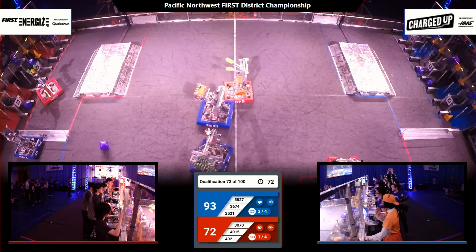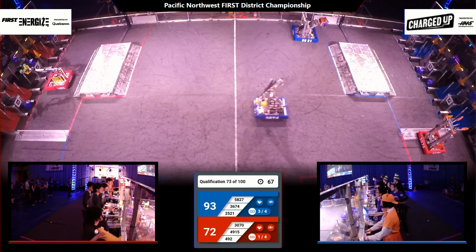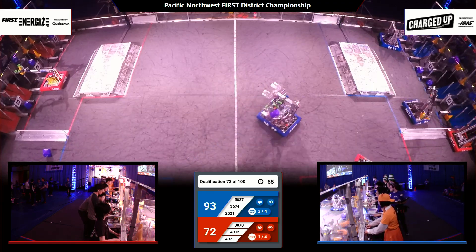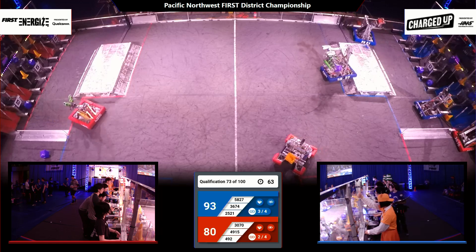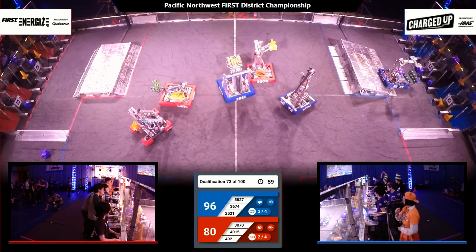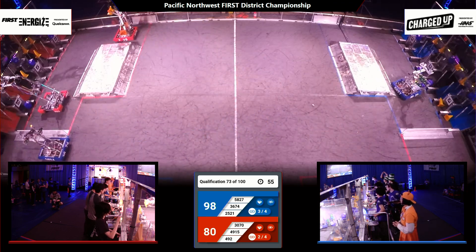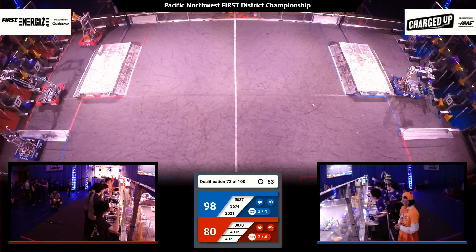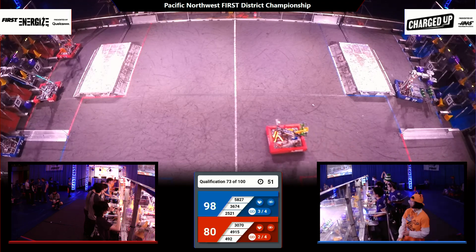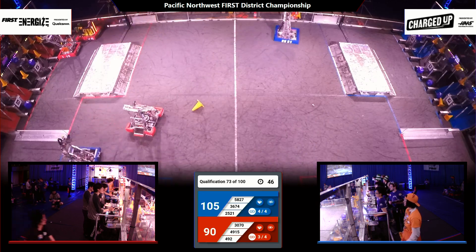91-72, 93-72 now. Blue Alliance leads as we hit a minute and 10 seconds to play. Spartronics in the red community with a cone. Here's 492, the Titan Robotics Club, moving very slowly across the field — possible they're having some mechanical issues — but nice to see them able to still contribute and help that Red Alliance along. They've got a cone up on the top row. That puts five points on the board and the Red Alliance still very much alive.